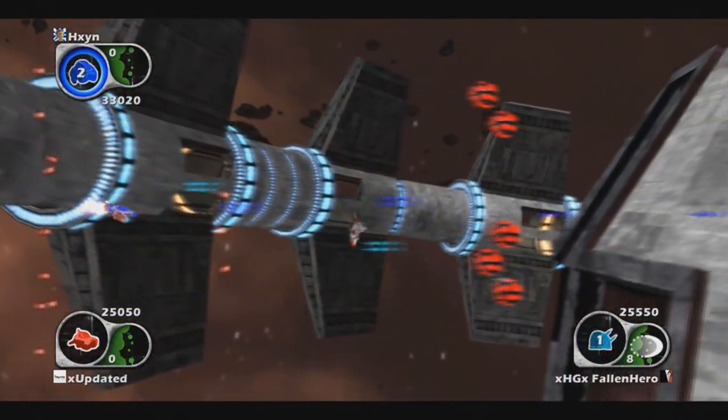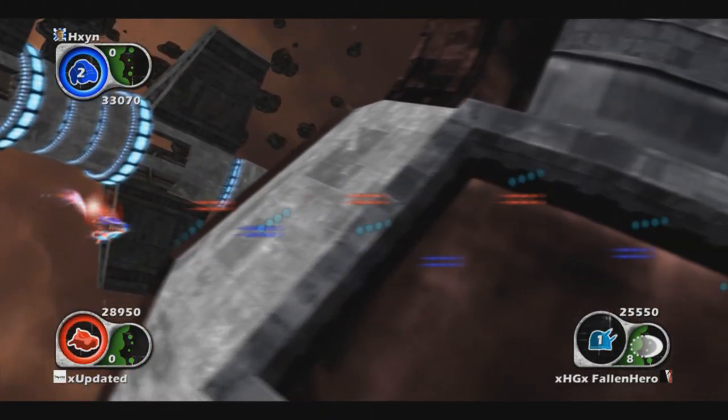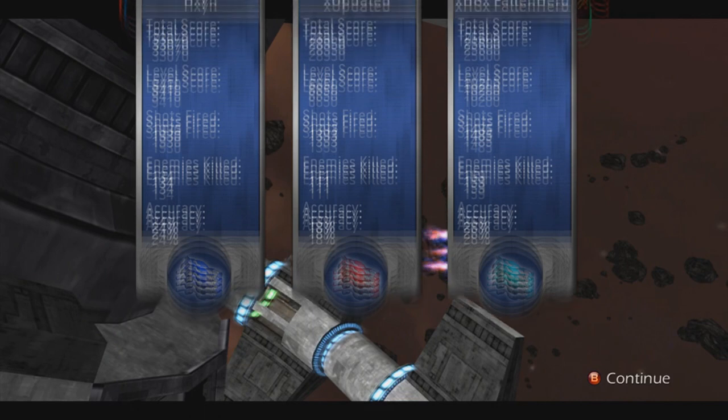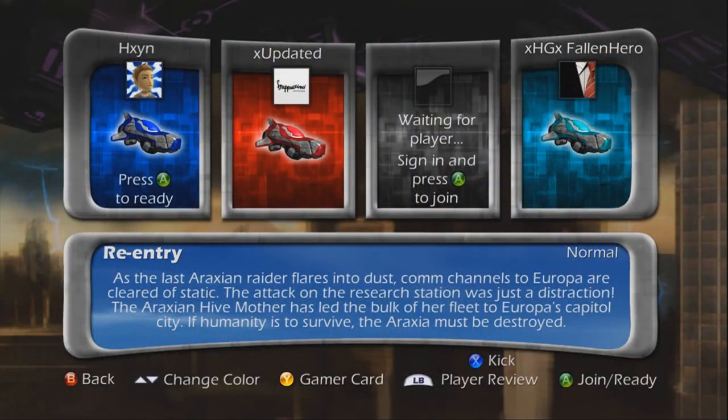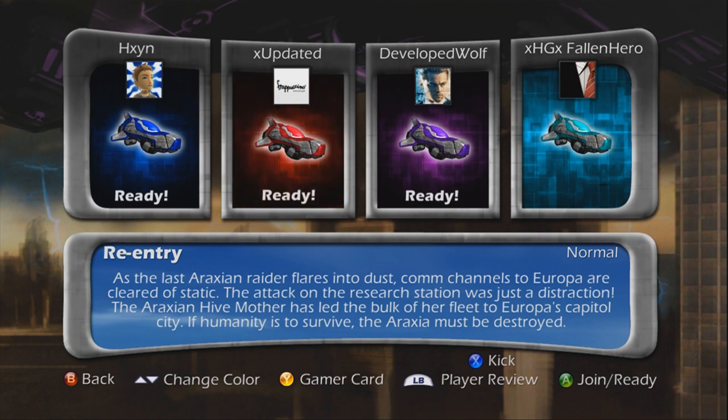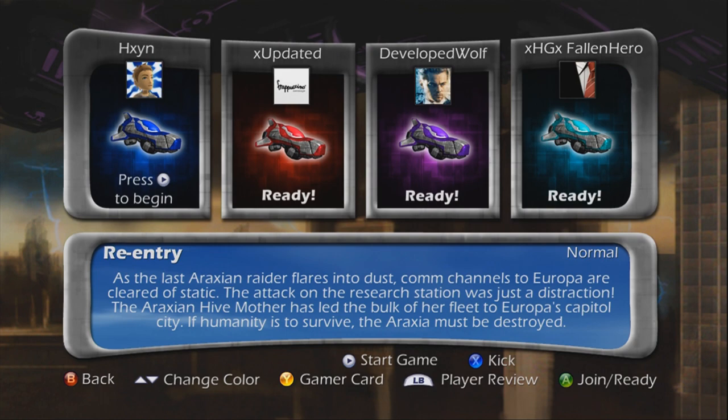I was on Google trying to find that game. We got you a life, but it's your last life. We got through it! So that's where we find a boss — I think it's like every other level. Story text: 'As the last Araxian raider flares into dust, channels to Europa are cleared of static. The attack on the research station was just a distraction. The Araxian hive mother has led the bulk of her fleet to Europa's capital city. If humanity is to survive, the Araxia must be destroyed.' Now we're playing with some random guys!